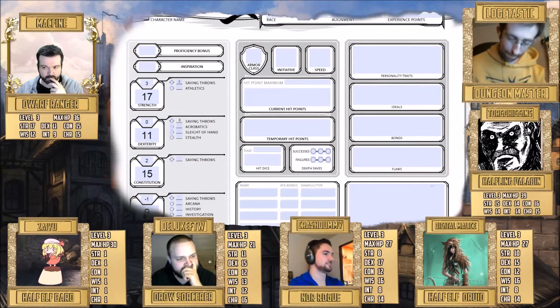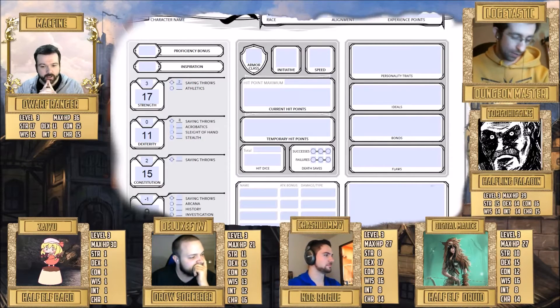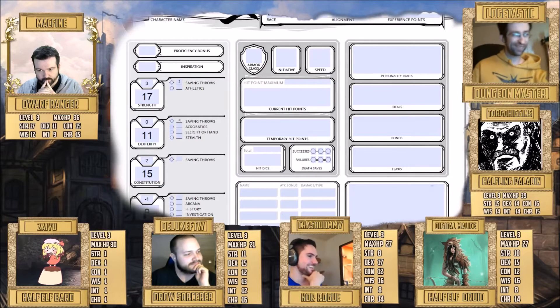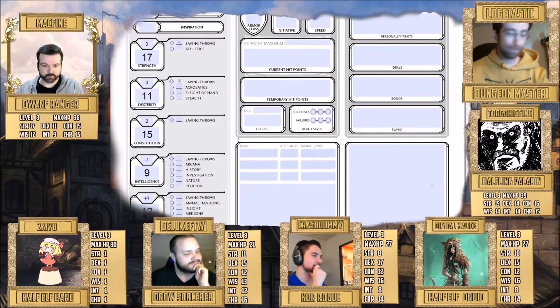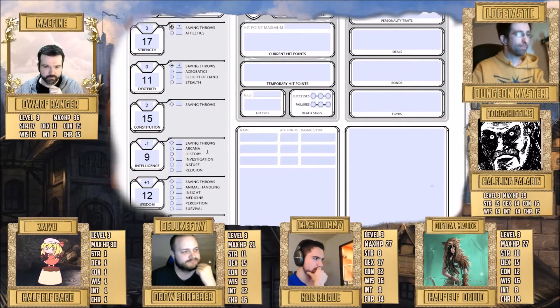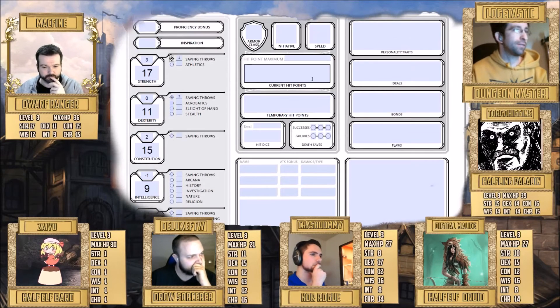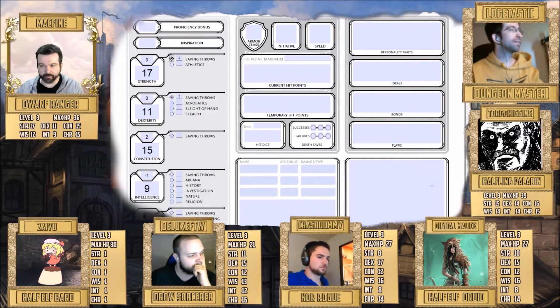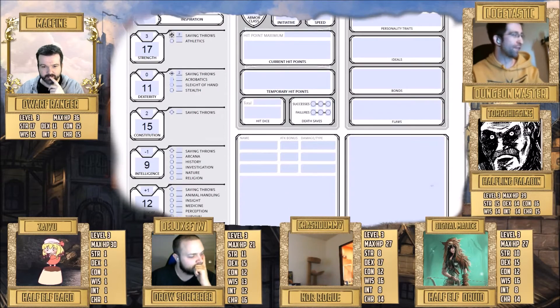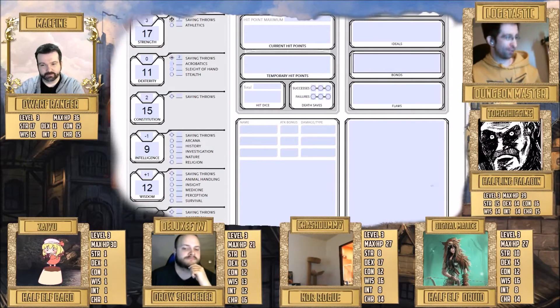The sorcerer Deluxe is proficient in constitution and charisma saving throws — it's good for a caster to have constitution saves. So in the saving throws section, you put plus two for those. For example, a strength saving throw would be the roll plus five — that's strength modifier three plus proficiency of two. If you have no proficiency in constitution, it would just be plus two from the modifier alone.